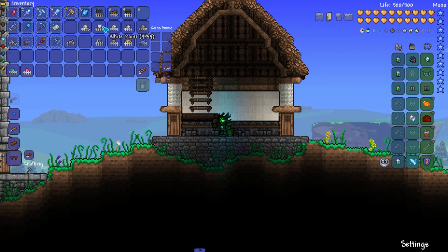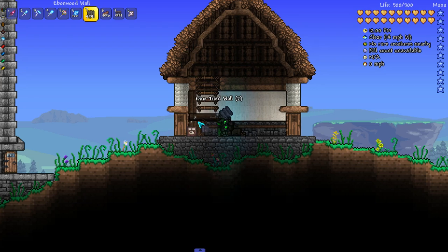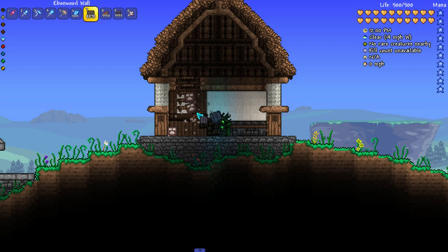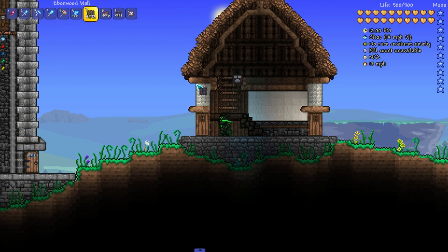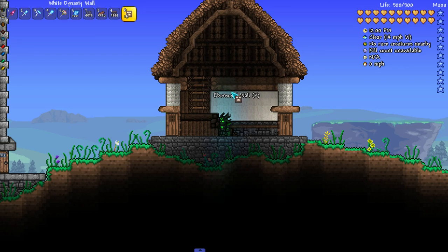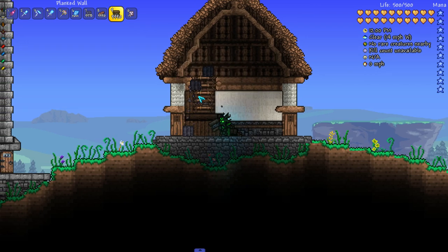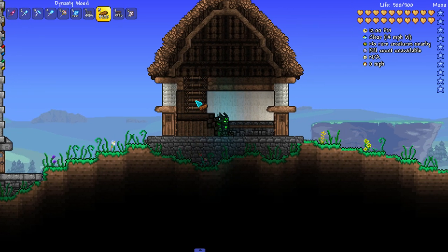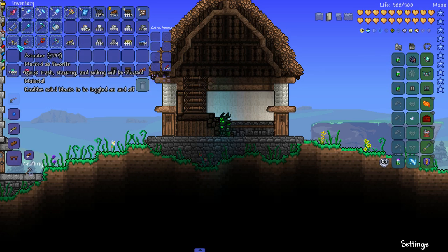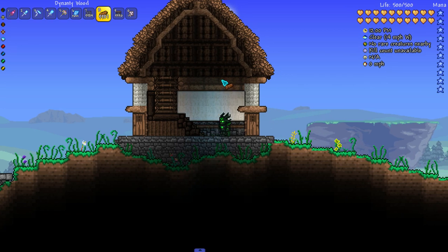We're going to grab some Ebonwood wall and fill in everywhere that this new staircase is at. That's starting to stand out even more. I'll bring it right up against the stairs, then switch to some planked wall and just line the stairs themselves with it. To give an effect of a handrail, I'll bring the dynasty wood up and actuate it so it matches the dynasty wood beneath it. Now we definitely have more of a stairwell look.